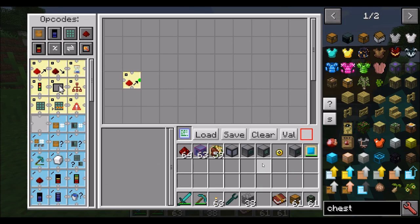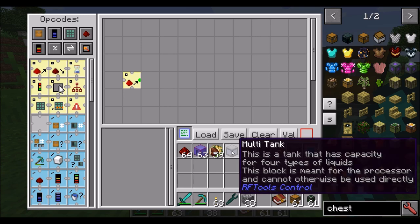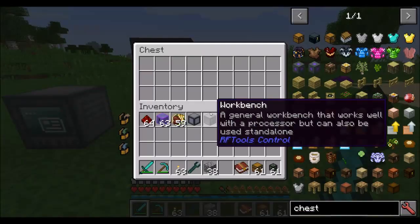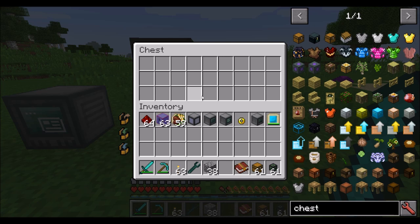So thus far we've seen some really basic programs and you're probably wondering when we'll see something useful. Let's do something a little bit more complex. Let's say that I wanted to keep 10 pieces of cobblestone in this chest at all times. Anytime it dropped below 10, it would refill up to 10. Anytime it went over 10, it would pull items out and go back to 10. Basically, I always want 10 cobblestone in here no matter what.